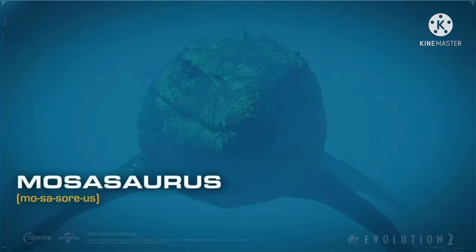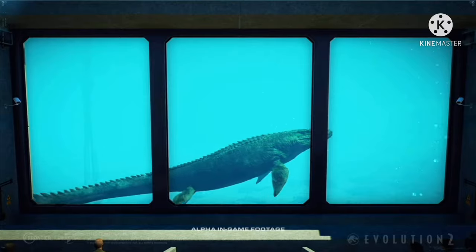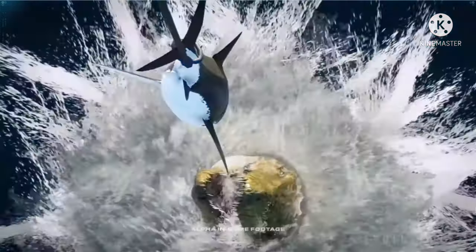The Mosasaurus hunts near the surface of the water, utilizing the power of a large, paddle-like tail to quickly propel itself, unleashing a sudden attack to fatally incapacitate anything it could sink its teeth into.